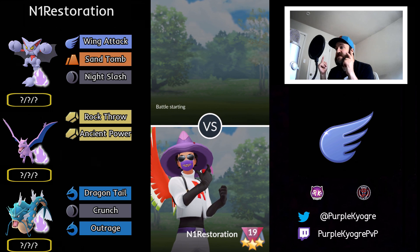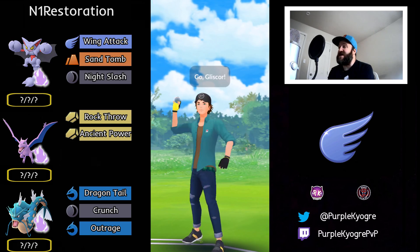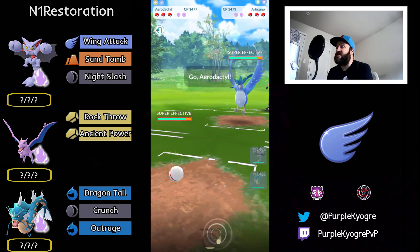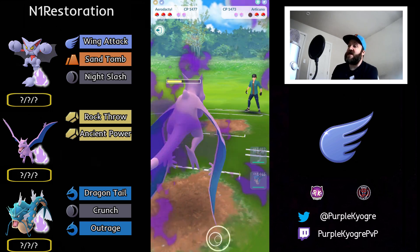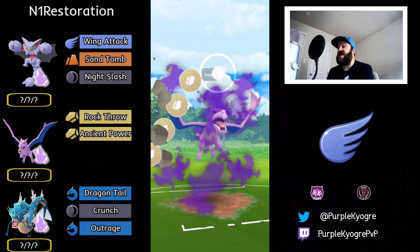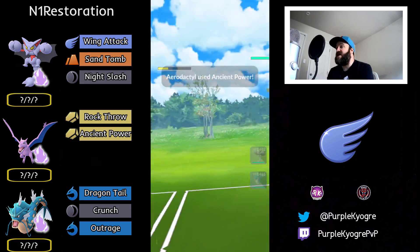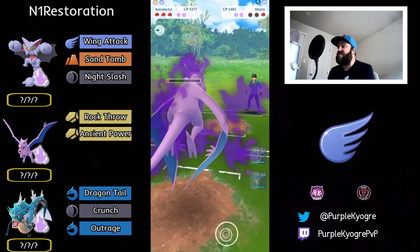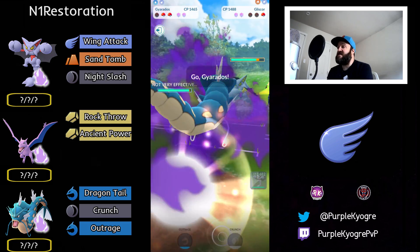Never mind, we actually have another battle. We have a Gliscor into an Articuno. We do see a switch into Aerodactyl — they're staying in with Articuno, so Articuno is going to go ahead and go down immediately. That is so good. In comes Altaria, which is amazing for the Aerodactyl. Aerodactyl goes ahead and uses Ancient Power — they don't shield. This Aerodactyl is going crazy, taking out two Pokemon. In comes Gliscor, but this is a Fury Cutter Gliscor.